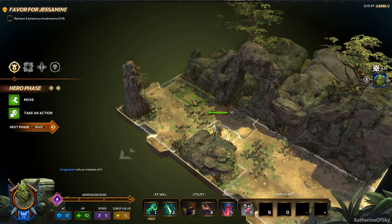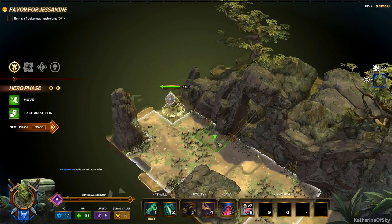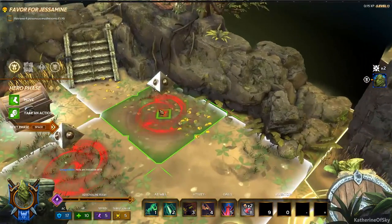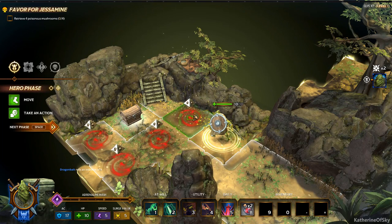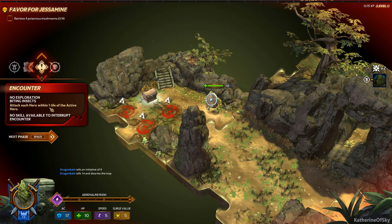We need to do our move, take an action, then press spacebar to get to the next phase. Our abilities can be clicked or activated with number keys. I'm going to move this way and explore. Pressing space — exploration phase. These guys on the map are traps, and ideally we walk forward and then dismantle a trap. We disarmed it! Since we used our movement we can't go again. Pressing space for exploration phase. No exploration — biting insects attack each hero within one tile of the active hero! No skill available to interrupt. Ow!